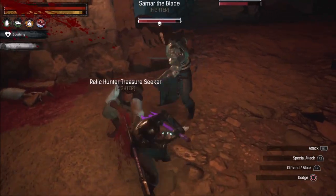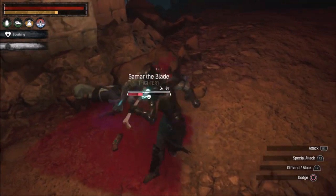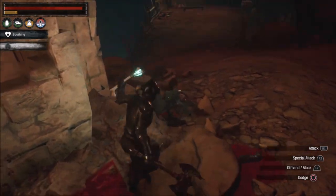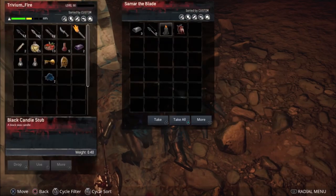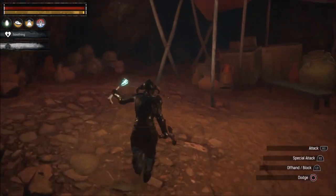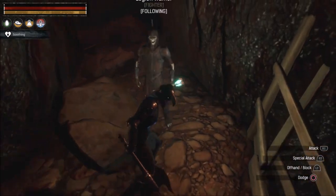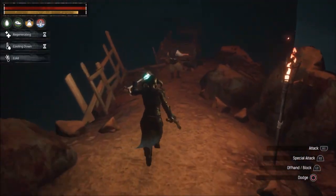Oh, another boss — it's Summer the Blade. Nothing special for starters, he looks cool and tall, but he's nothing really special. Of course you can take the Heart of the Hero from this kind of guy. And here you find some more Kahari steel. Actually it doesn't appear every time, so it's pretty random.